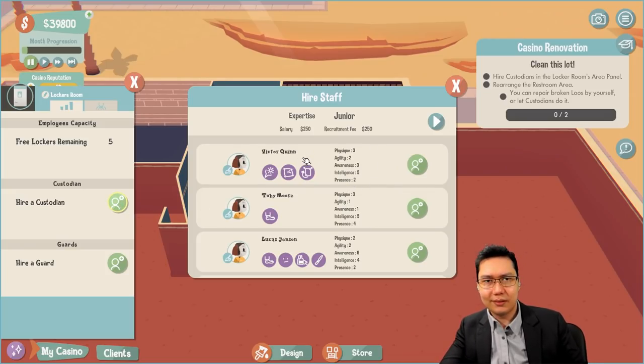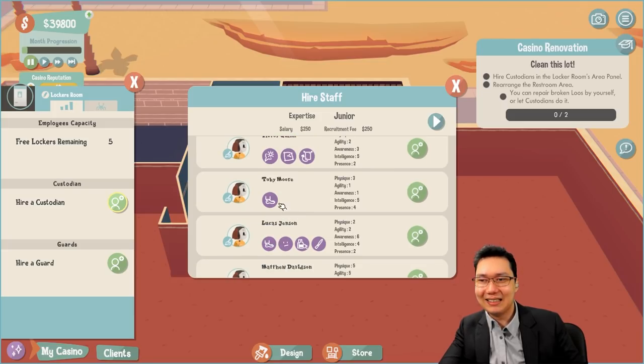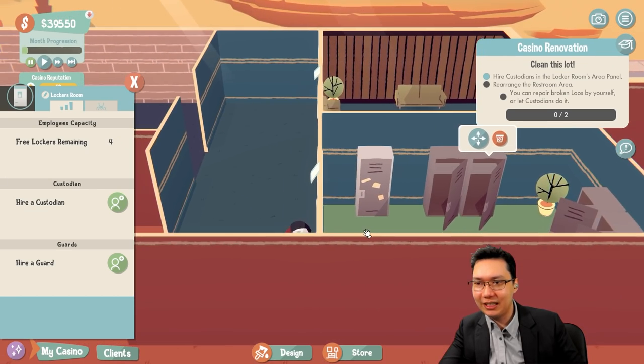As with these games, staff have different abilities and traits. Victor Quinn here is a smooth talker, sleepyhead, cheater. They also have stats like physique, agility, awareness, intelligence, presence. This one's light-footed with less agility and way less awareness but more presence. This one's jaded with zero awareness. Let's try Toby here — we have our first staff member. You can watch them fix things or fix things yourself.